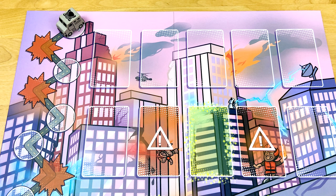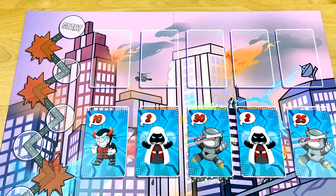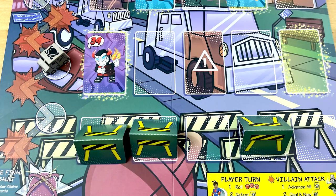This truck is carrying the Infinity Generator down to the Atomics Lab, but these bad guys are closing in. If they break through our defenses, they'll steal the Infinity Generator, and we'll lose! And there's only one way to stop them... with math!